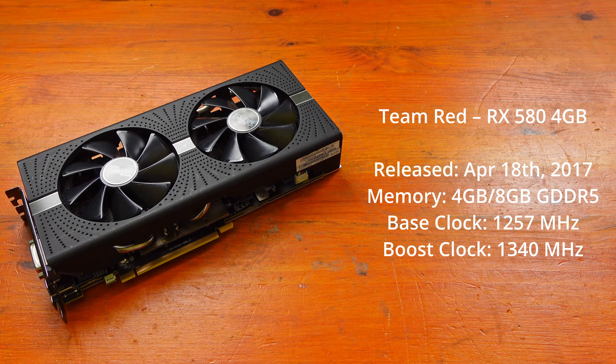That makes it 4-1 to the 1650 Super. Our last game is Cyberpunk 2077. At 1080p low, the GTX 1650 Super scored an average of 70fps, minimum 46fps, maximum 101fps. The RX 580 scored an average of 60fps, minimum 35fps, maximum 88fps. At 1080p medium, the 1650 Super averaged 55fps, minimum 39fps, maximum 76fps. The RX 580 averaged 47fps, minimum 32fps, maximum 65fps. That's 5-1 to the GTX 1650 Super.